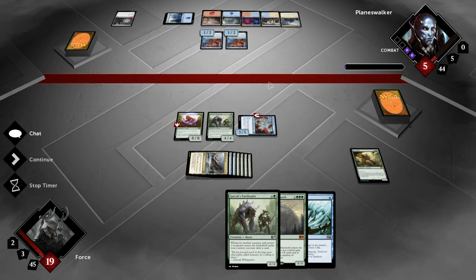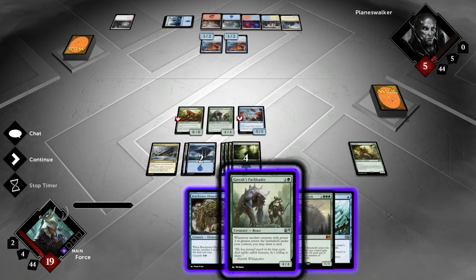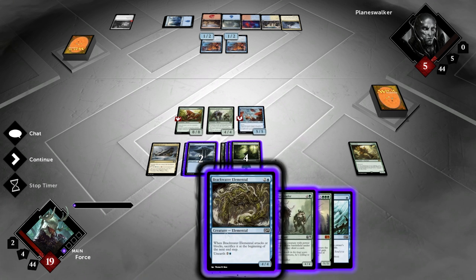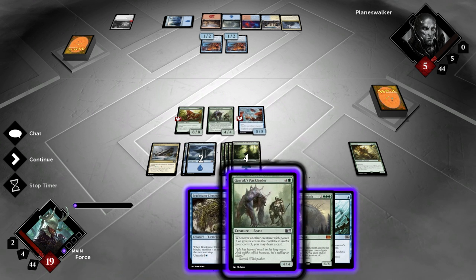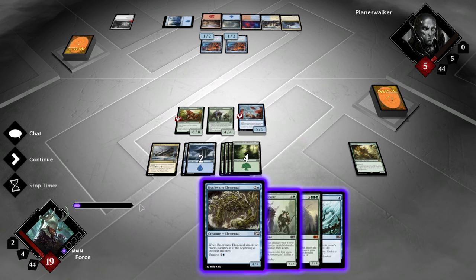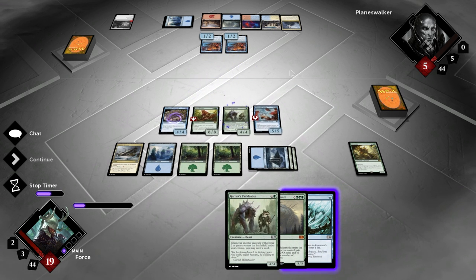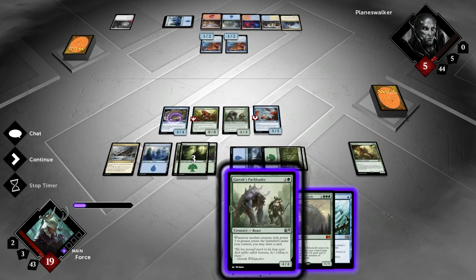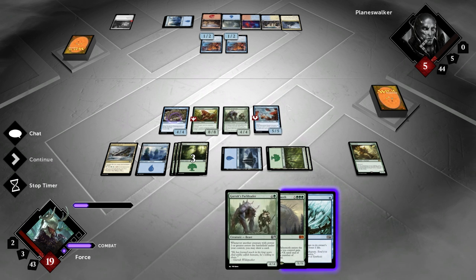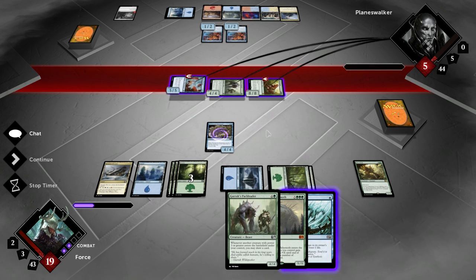We might just straight up win here, unless this bro has some removal or something. I can play both of these — wait, no I can't. That's 5, 6, 7, 8. Let's just try to play the Elemental. He's probably just going to counter it. We're going to get the card draw off of that, which makes me happy. And let's move into combat phase now. I am going to attack with everything now. Because he's at 5 life — he's going to block. That goes through. That's the win!